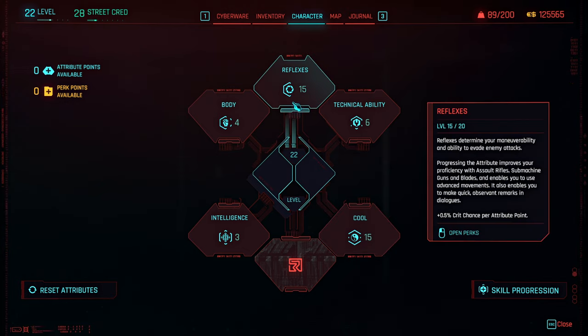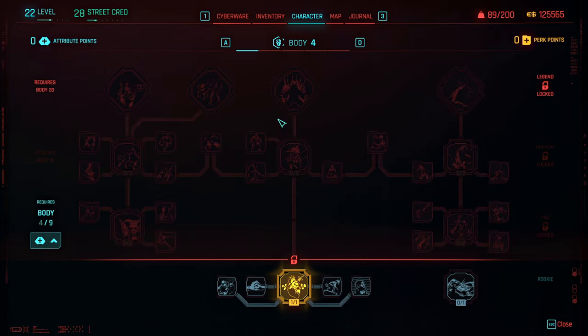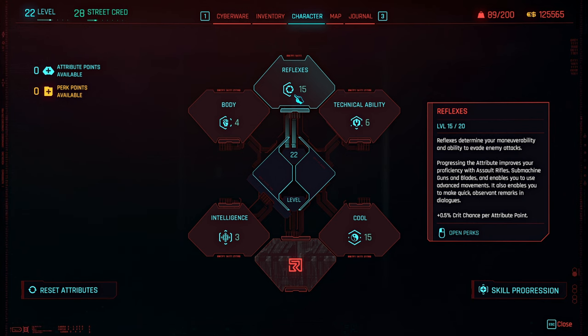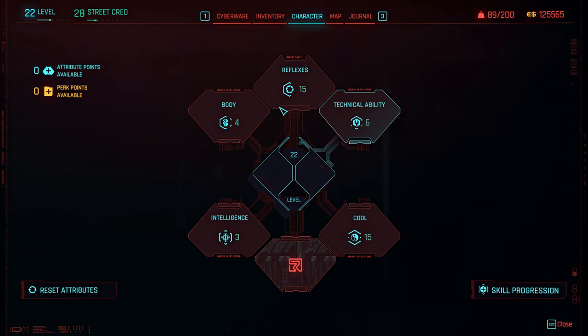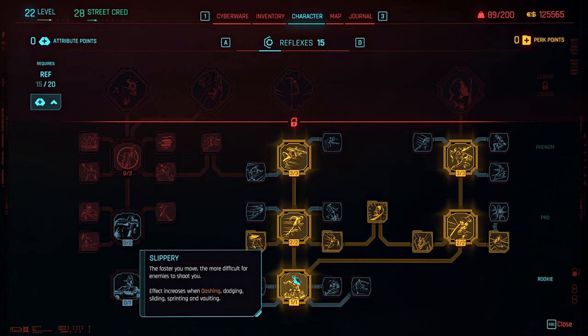I have one point in Body and that's because I'm going to get myself Painkiller — you can get this perk as soon as you can, and it basically unlocks slow health regen during combat, which is very good. When you go through the starting portion you'll have a couple of extra points to allocate, so I would put two points into Reflexes and two points into Cool as well, and then one point left over that you can put into Technical Ability. Now let's go through the Reflexes tree, because I'm trying to get up to Legend.